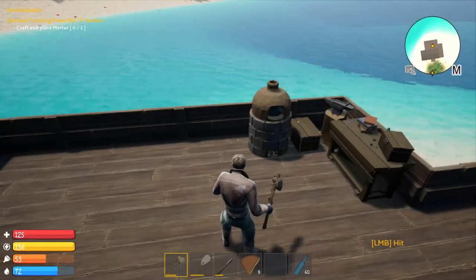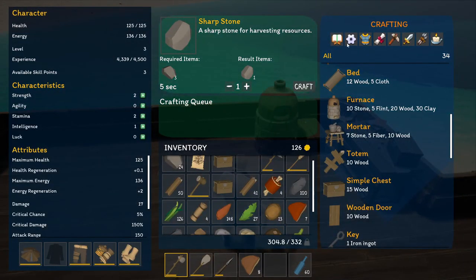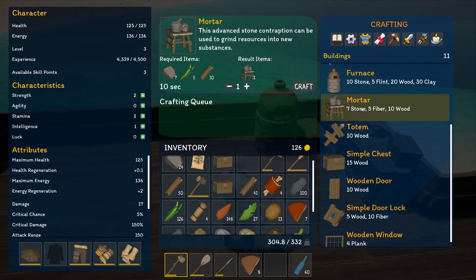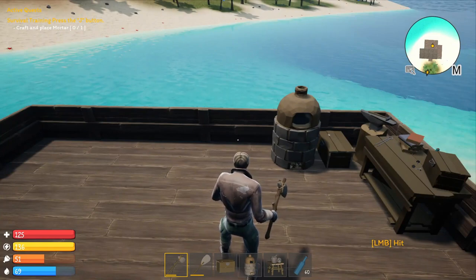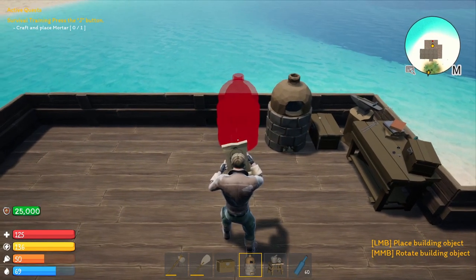The next thing we're going to do is craft and place the mortar. Open up your tab menu — the new crafting menu for the different building pieces is under this little scroll icon right here, and right there is the mortar. Go ahead and click on that and craft it. I'm also going to place a second furnace down for future use, putting it right next to the first one.